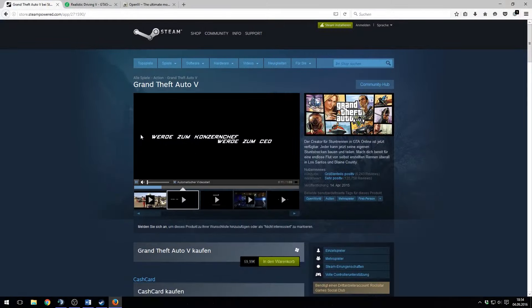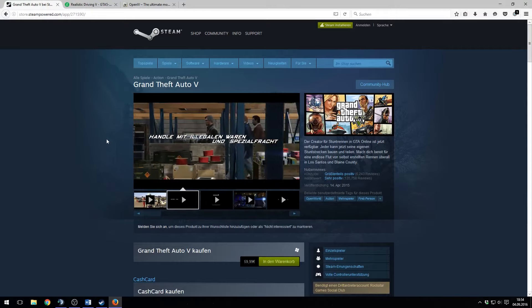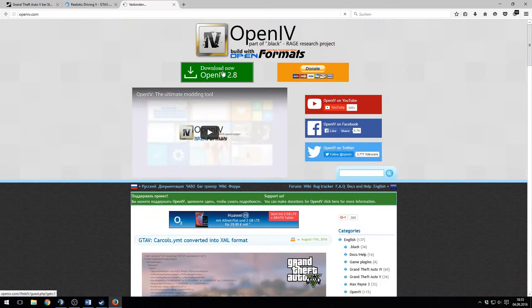First of all, you need to install GTA 5. Better start with a clean install to reduce bugs to a minimum. After that, download the handling mod Realistic Driving V version 1.1 and OpenIV.